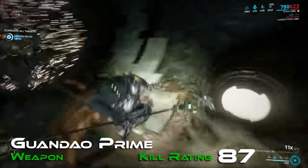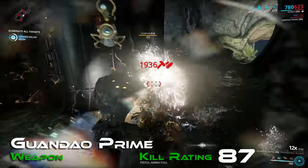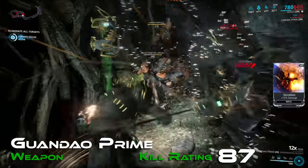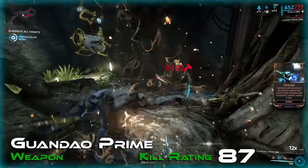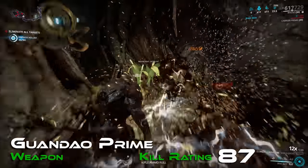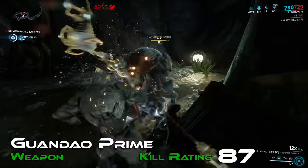With a kill rating of 87, the recently released Guandao Prime is the best Pole Arm. Unique to this melee, it has a base combo duration of 6 seconds rather than 5 — not quite a Zenurik, but it's a bonus all the same.